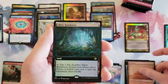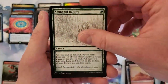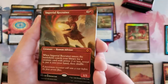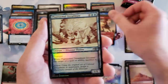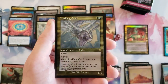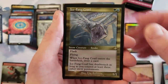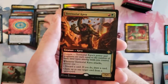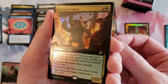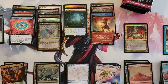Misty Rainforest extended art — very nice. Abundant Harvest. Our second Imperial Recruiter, this time in the borderless version with different art. The Goblin Welder? The Extruder. Ice Fang Coatl — in the old-bordered etched. Yeah this row is getting a deep pool here. Territorial Kavu — seems like a decent card but I have a feeling it's going to be one of those extremely cheap cards very quickly.